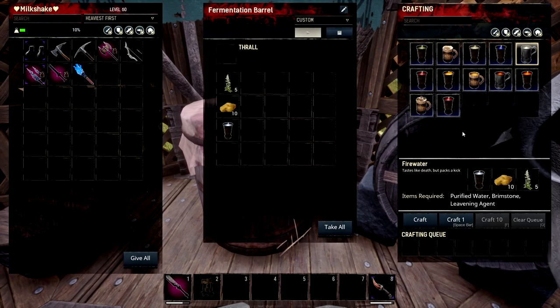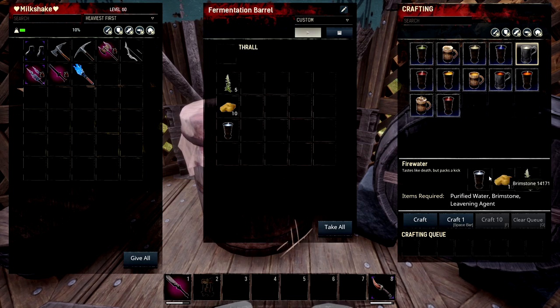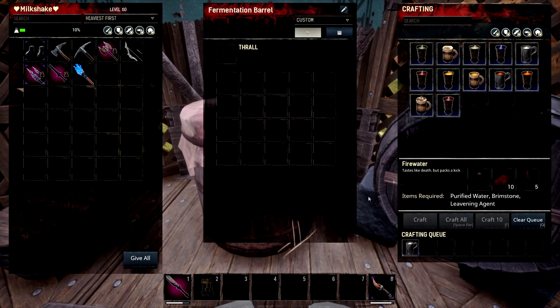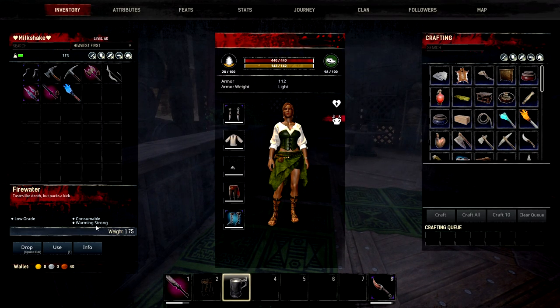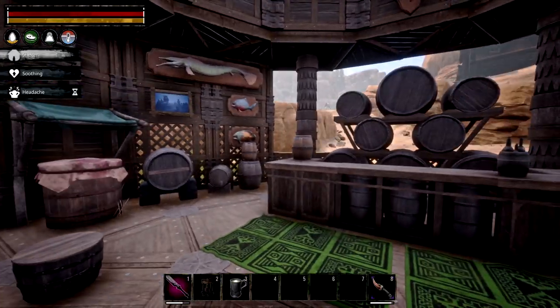Our next recipe is fire water. You can get this from foes dropping it mostly, but here's the recipe: purified water, 10 brimstone, and 5 leavening agent. This stuff is quite nice for heating up — it gives a warming strong effect, so in the cold it's going to warm you very, very well.